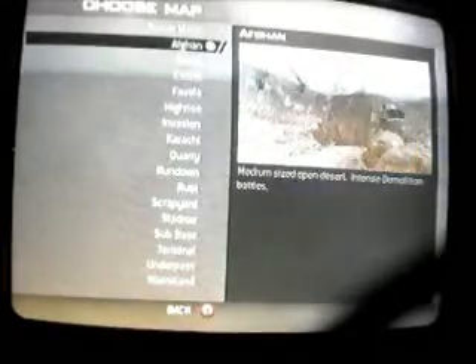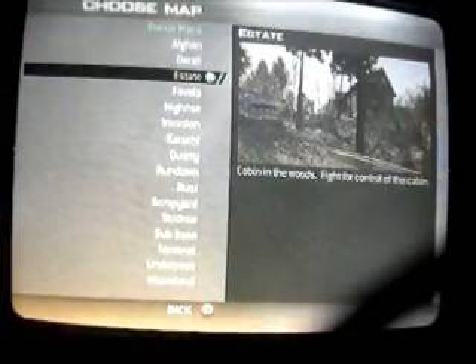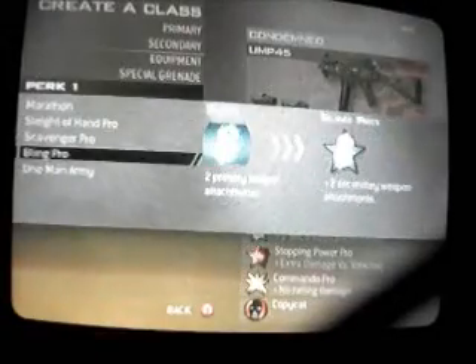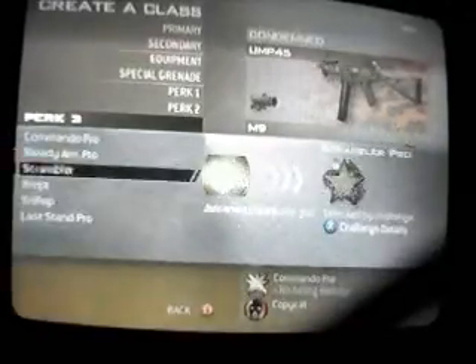Or I'll just do it on split screen. The first map is going to be High Rise, Free For All, Unlimited. You're going to want a class with the following perks: Marathon, Lightweight, and Commando Pro.